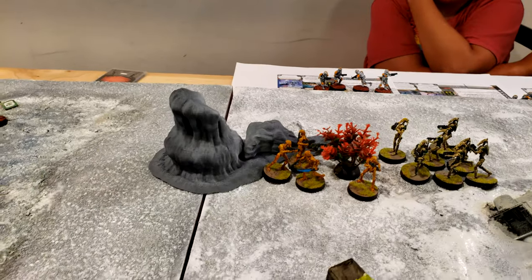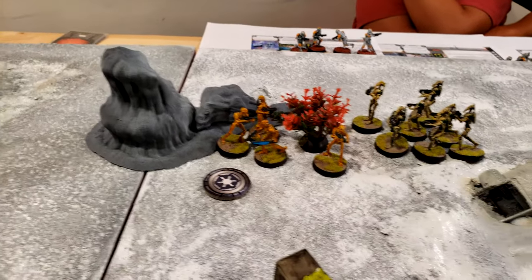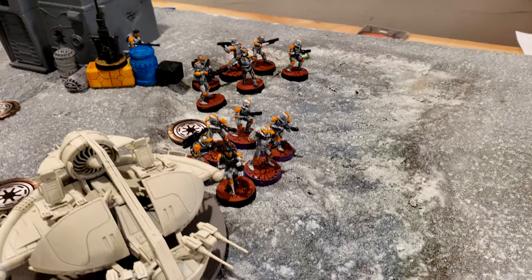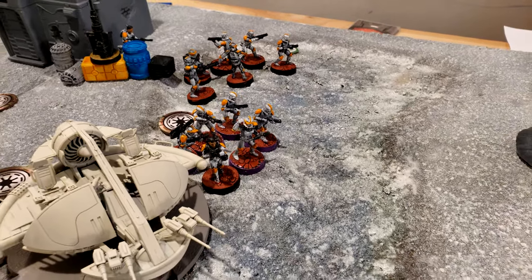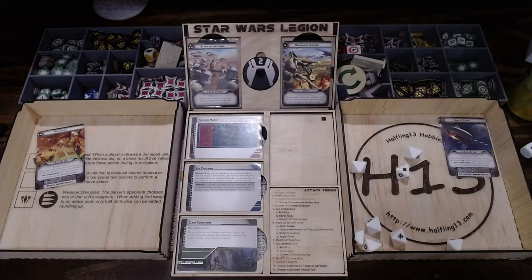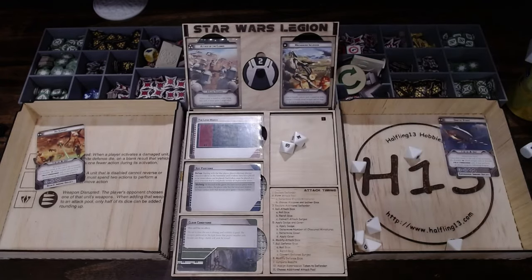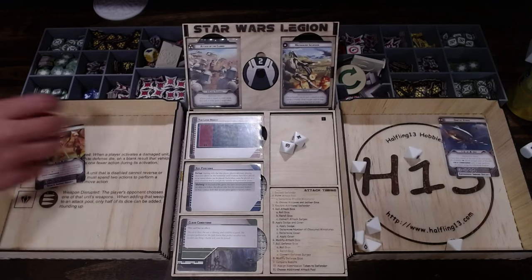BX commandos are out of range for a charge, so they AI dodge and then fire their blasters at the six-man squad next to the skimmer. Getting two hits, surging to hit for a third. Light cover — canceling for sharpshooter. One dead.